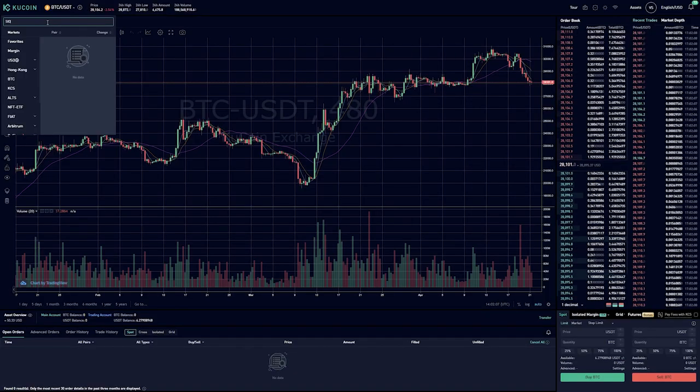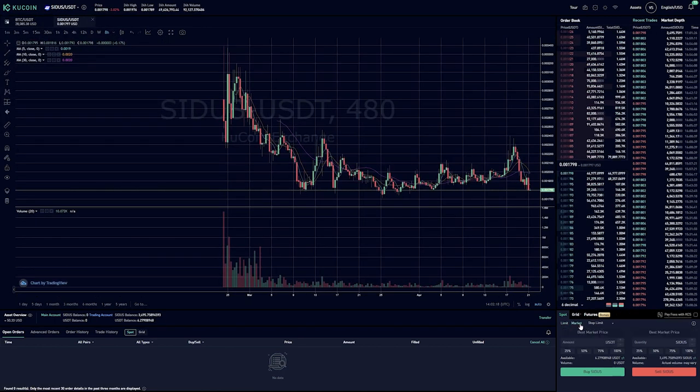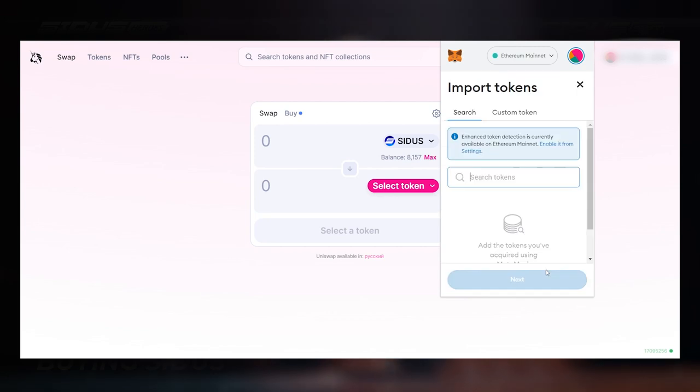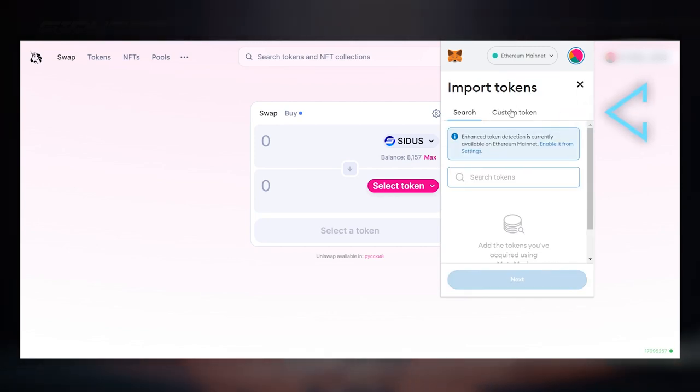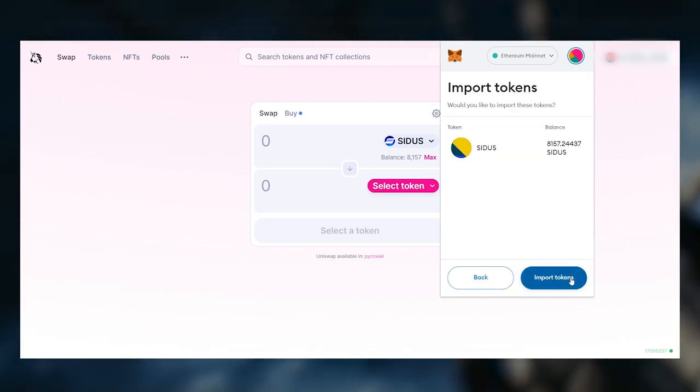First, you will need to register on the exchange and get your CEX wallet — just follow their instructions. When you buy something on a CEX, you will receive tokens on the exchange wallet. So just remember that you will need to transfer your Cytos tokens from the exchange wallet to your MetaMask wallet. If Cytos is not displayed in MetaMask after the purchase, you must add it manually. Just click Import Tokens, select Custom Token, and paste the Cytos contract, which you can always find in the description.